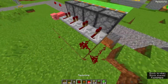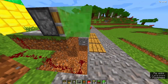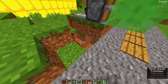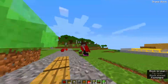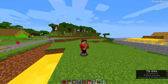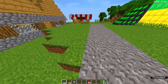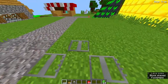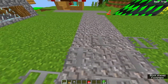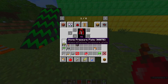Prank five: End crystals. Craft an end crystal using glass, an eye of ender, and a ghast tear, then place it on top of an obsidian block right in the middle of Mikey's house so he can't miss it. This trap is super dangerous — the end crystal is really pretty, but you can't collect it once placed. The only way to destroy it is to detonate it, and unfortunately it's really easy to detonate.